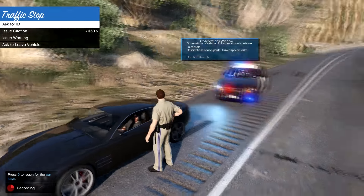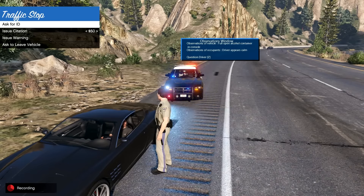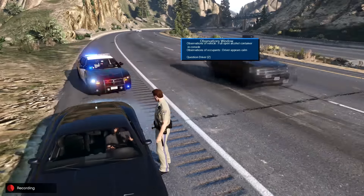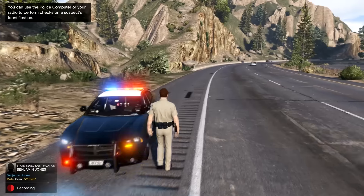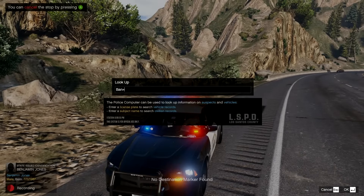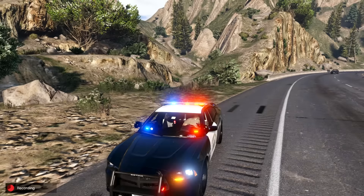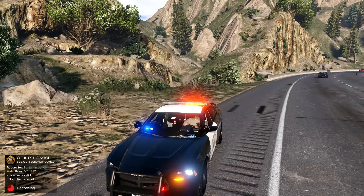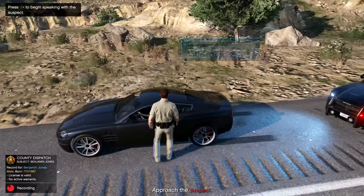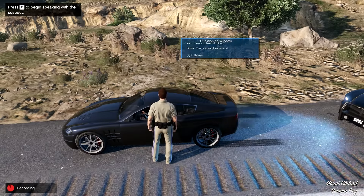We're definitely gonna question him. Hello sir, my name is Officer Snow, I'm with THP. The reason I pulled you over is you were going 76 back there when I caught you on my camera. Can I get your license and registration? Thank you sir — Benjamin Jones. Let's look him up. No active warrants. I'm going to question him before I ask him to leave the vehicle. Here's your license and registration, sir. Do you have anything illegal? 'Not that I know of, Officer.' Have you been drinking? 'Yeah, you want some too?'